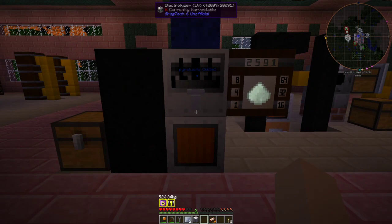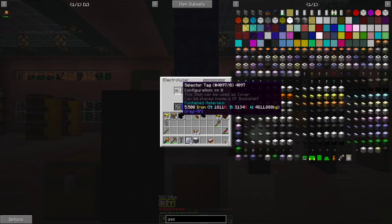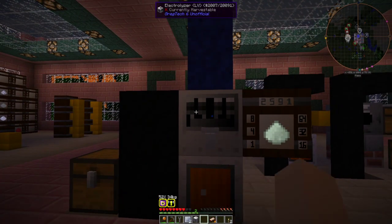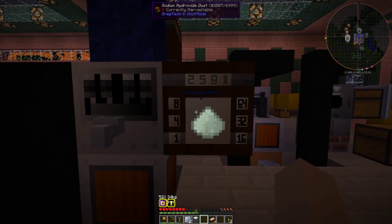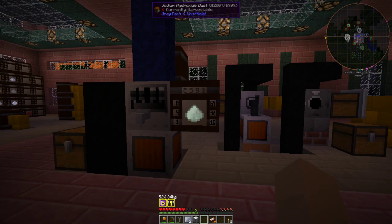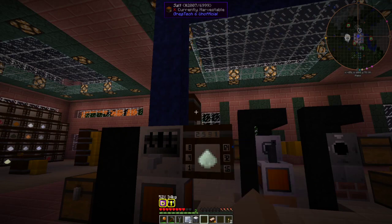For this one you definitely need the dynamo. You can either run it with a selector tag of zero for just hydrogen and oxygen, or if you're preparing for aluminum, you will want to put rock salt or regular salt in here to get sodium or potassium hydroxide. We will get into what that's needed for in the next tutorial — see you guys there for making aluminum. Have a good one.